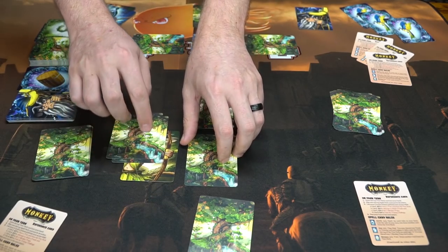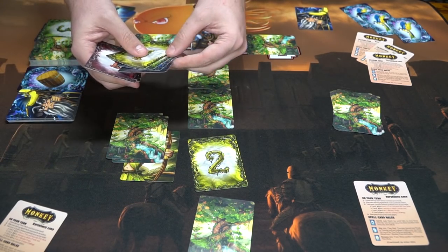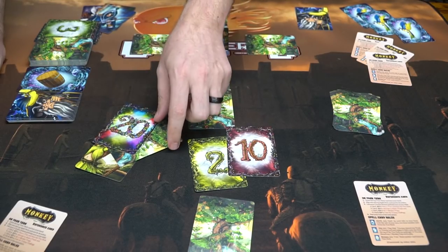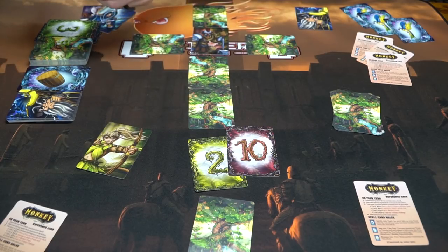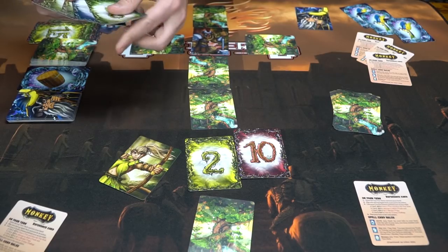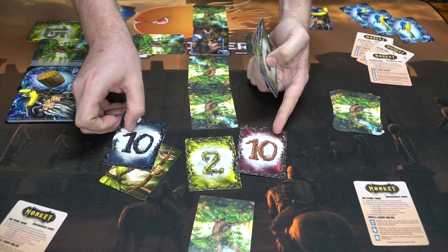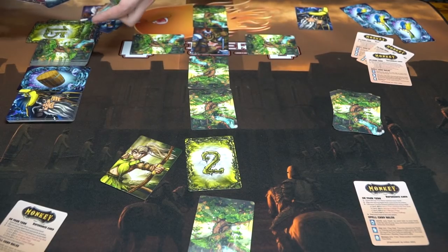One last thing: let's say you wanted to climb a rung showing a two. You play a 10, which is higher than two and not yellow. Then the trap cards get revealed — a 20 and a 15, neither of which matches the 10 you played. Those traps get discarded and you're able to climb the tree. However, if one of the trap cards had been a 10 and it flipped over and matched the card you played, that would indicate a failure and you would not get to climb. And that's how traps work.